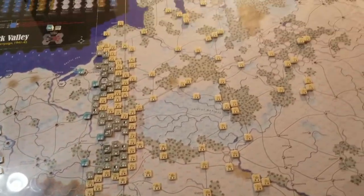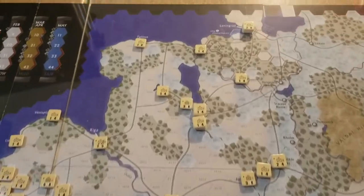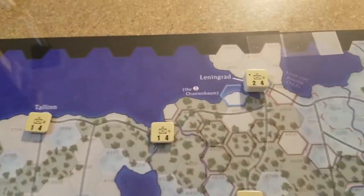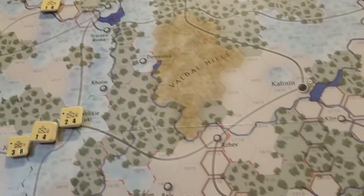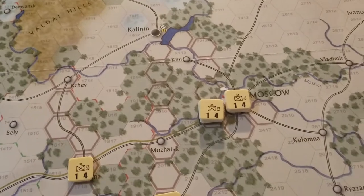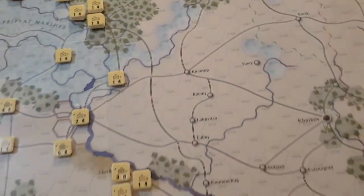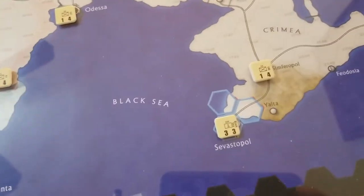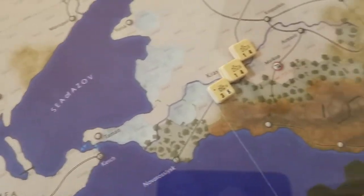Russian units are all on the board, kind of scattered to the wind here. Leningrad is all the way up at the top. Coming down here to Moscow — Moscow right there. And all the way down here to Sevastopol, down in the Crimea, and then over to the Caucasus Mountains and the oil fields.